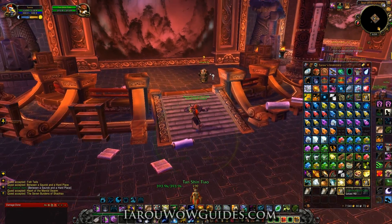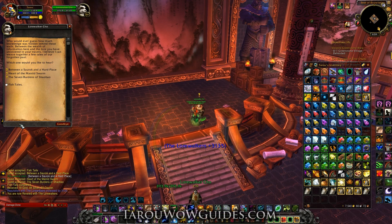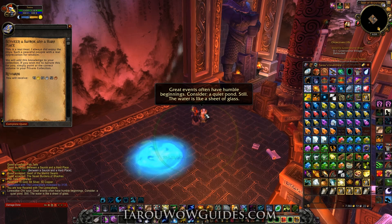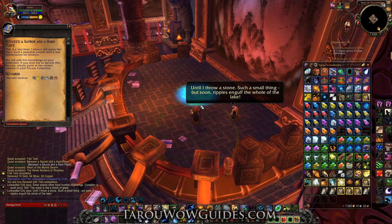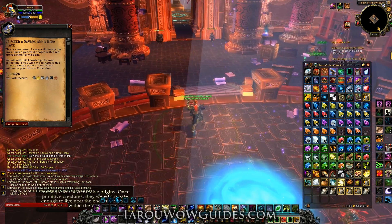Then you'll turn them in to Lorewalker Cho. They are really cool. After you turn them in, he does go on a ramble where he talks and tells stories. If you're a little bit quicker, you can get two turned in at a time. It's not so bad, and it's kind of neat to watch the stories unfold for your first time. I don't really expect you to do this twice anyway with account-wide achievements.